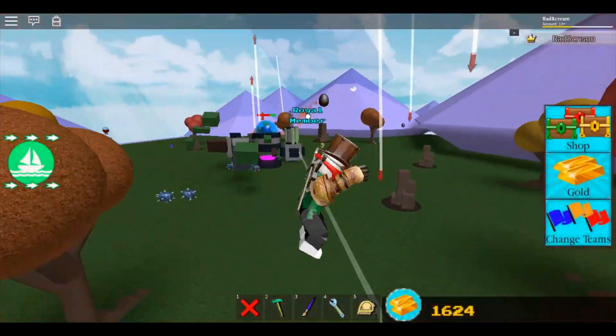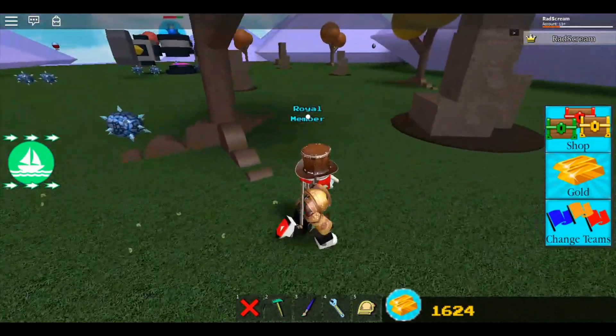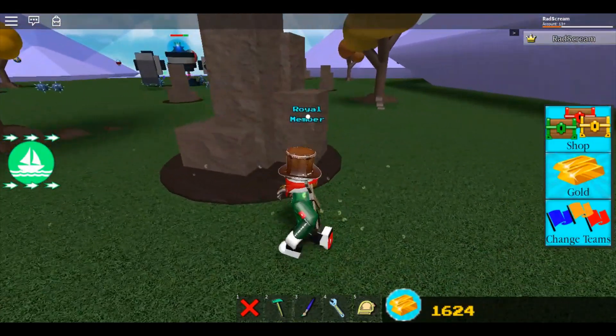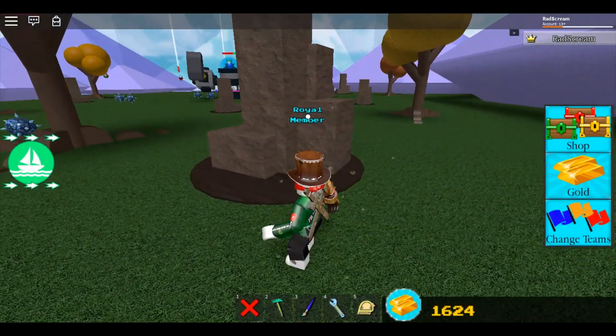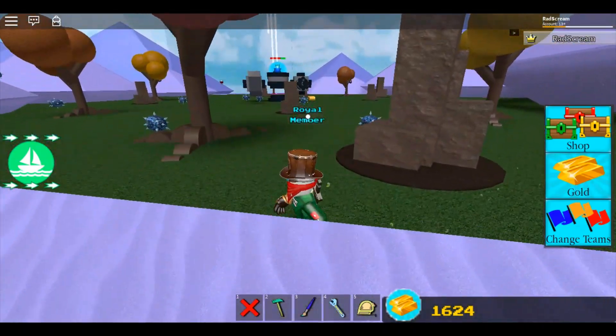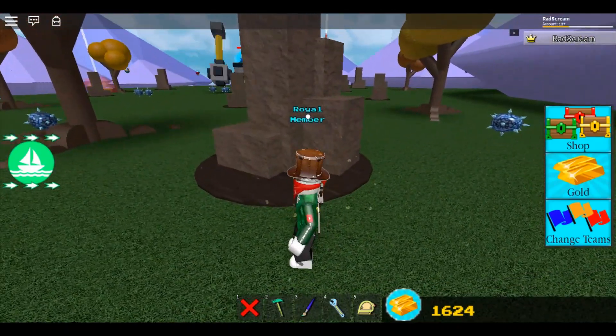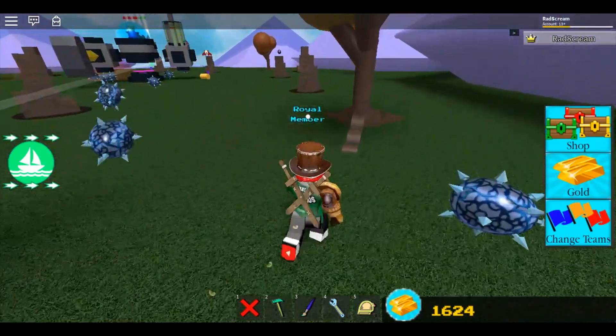I've noticed for me — I don't know how it is for everybody — but those lava eggs only start getting launched at me towards the end, and it's also when I'm behind the big pillars. So you just want to try and keep your health up — that's the most important thing.